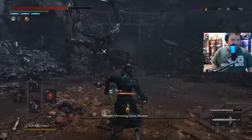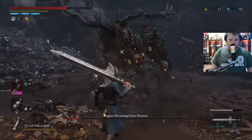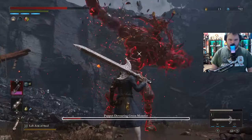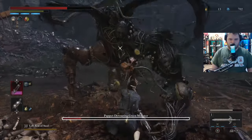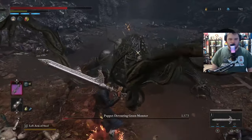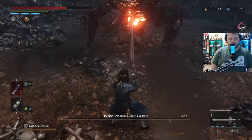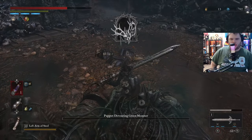We got one more ampoule — use the ampoule. Guard. Guard. Big attack, need to block this. Guard. Run forward. Charge R2 for the stagger. Charge R2 for the stagger. Should be him dead here. This guy's rough, man. Is he still alive? No way. Good, there he goes.